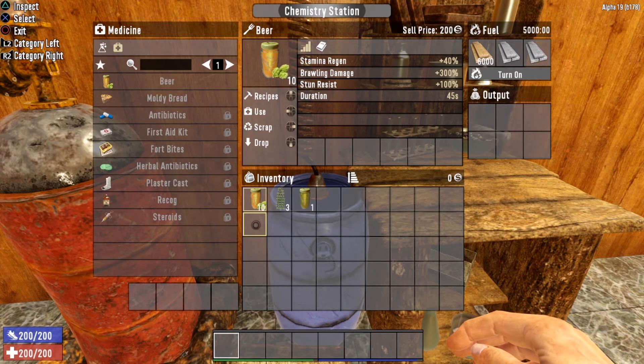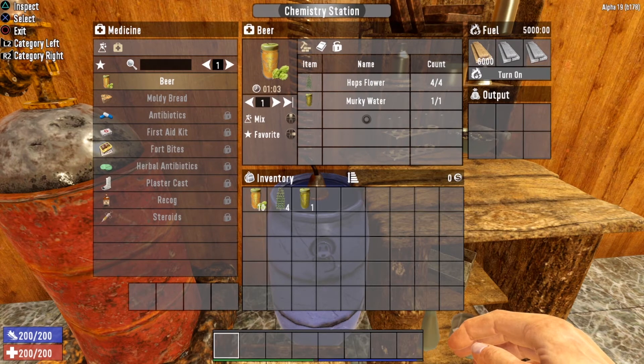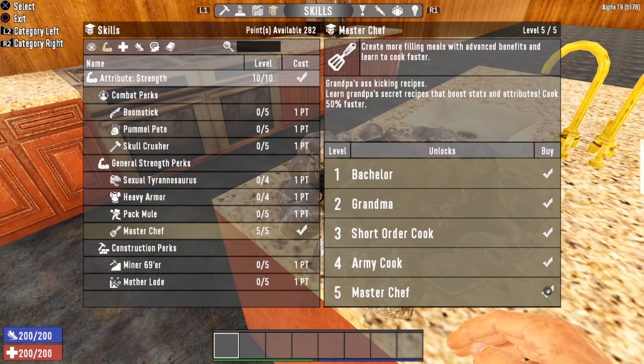The next recipe unlocked at level three is beer. Beer gives you plus 40% stamina regen, plus 300% brawling damage, and plus 100% stun resist, with a duration of 45 seconds — great for fist-fighting zombies. To brew beer you will need a chemistry station, not your inventory or a campfire. You will also need four hops flowers and one murky water.